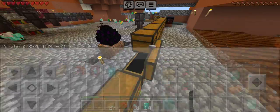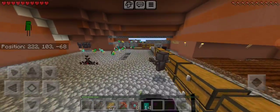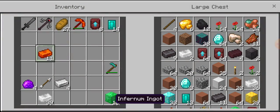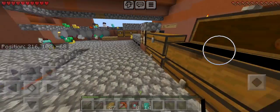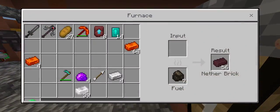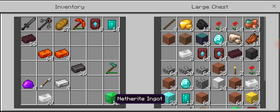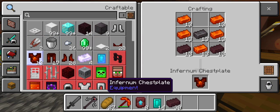At least we have lots of gold — we could trade this stuff with piglins for tons of ender pearls, and go back to the nether for blaze rods. Let's see how much infernum we have in total. There's a lot in here — let's just say nothing more in the others. That's a lot of molten crumbles. I think we have a big enough amount. Let's get our nether brick from the smelter and also our netherite ingots — lots of them. We're going to spend lots of this stuff today, because we're going to be making common infernum armor.